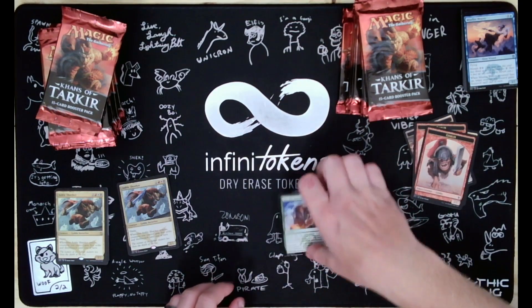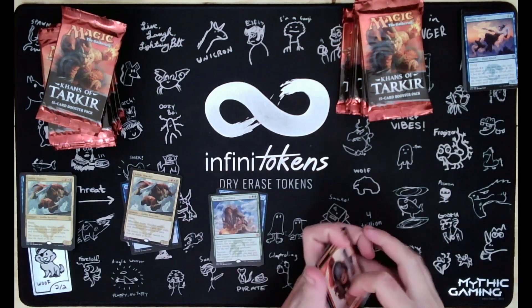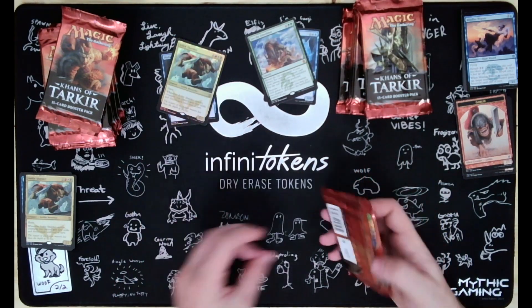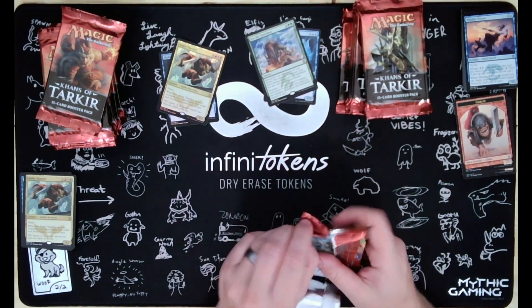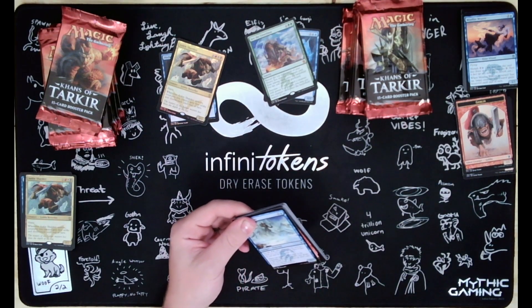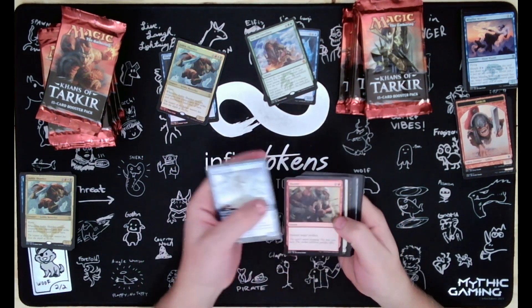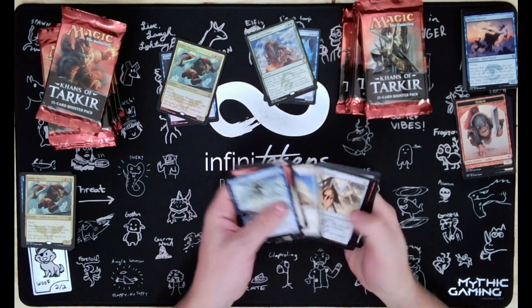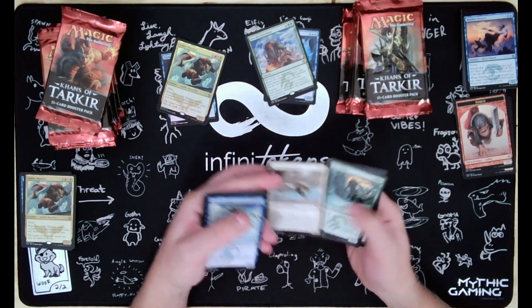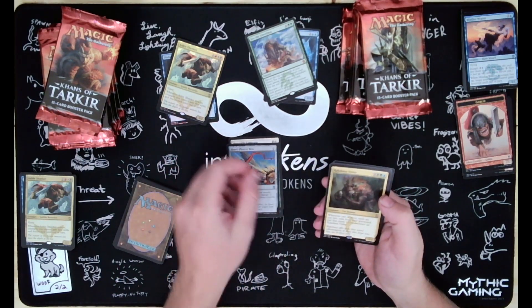I actually still have my book I got in my fat pack from Khans. It actually still has all the check marks from every card I had. Venerable Lammasu, Pinewalker, Heartpiercer Bow, and Rakshasa Vizier.